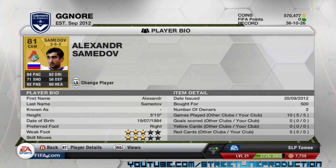At centre attacking mid I've got Alexander Samedov. He's 5 foot 10, with 84 pace, 82 dribbling, 71 shooting, and 82 passing — his all-round stats are really good. Online he's really good to use. I definitely recommend getting him if you can't afford players like Keisuke Honda. I picked him up for 500 coins, which is very good for his stats and rating.